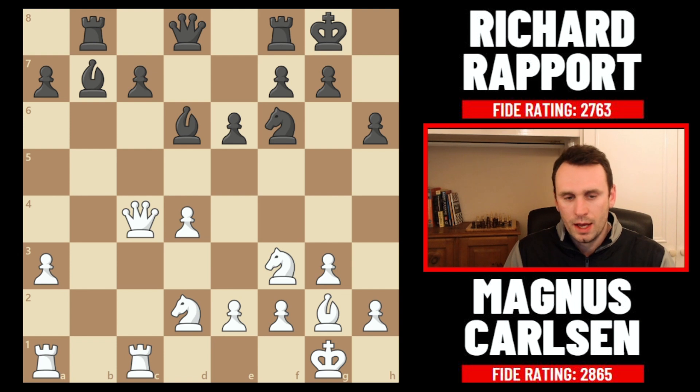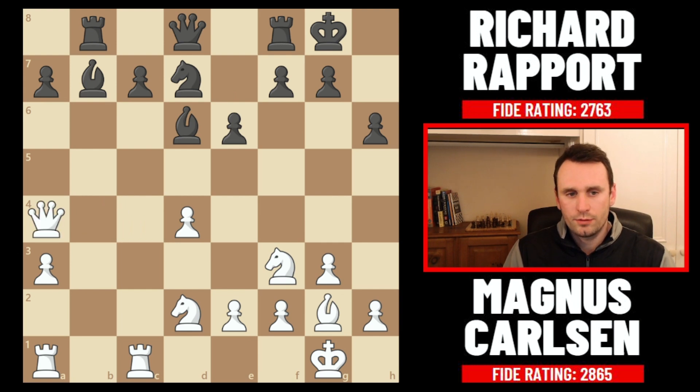Black has the bishop pair but white has all the pressure. Somehow black wants to liberate the position by pushing to c5 if possible — it helps undermine this pawn in the center which is cramping, starts to open the position for the bishops, and gets rid of this long-term liability. That's why knight d7 comes now supporting c5, and not knight d5 which runs straight into things like e4. So knight d7 and queen to a4 from Magnus.